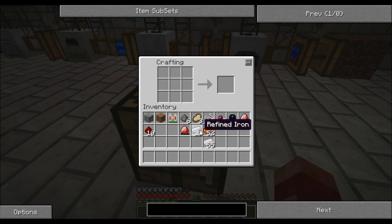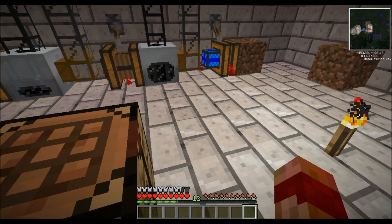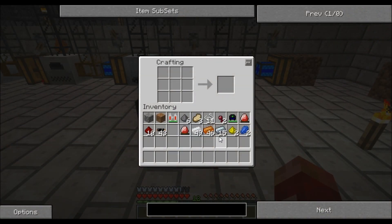And then you need to make four mixed metal ingots — remember that you get two for each recipe that you make. We'll just pop those in the compressor. You're also going to need an advanced circuit, so we have to start by making a normal circuit. It's tedious, tedious, tedious. There we go.